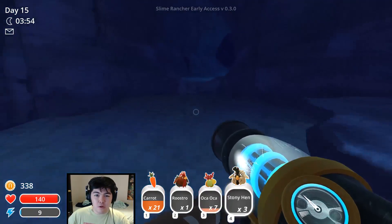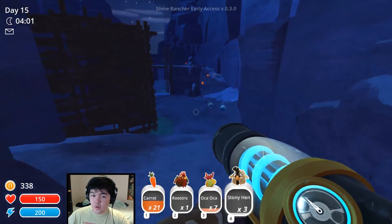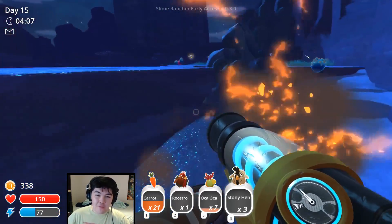That's been the Indigo Quarry for Slime Rancher — the newest area added to the game. It's pretty cool. There's a rad slime, and I'm pretty sure there's a gold slime also, which is obviously quite rare. We'll have to see if we can find one of those in the future — we probably won't find one for some time.